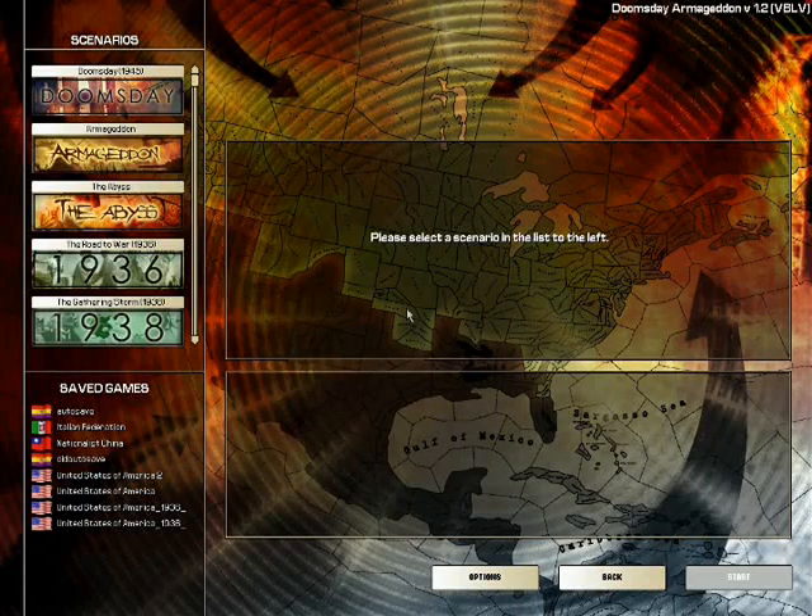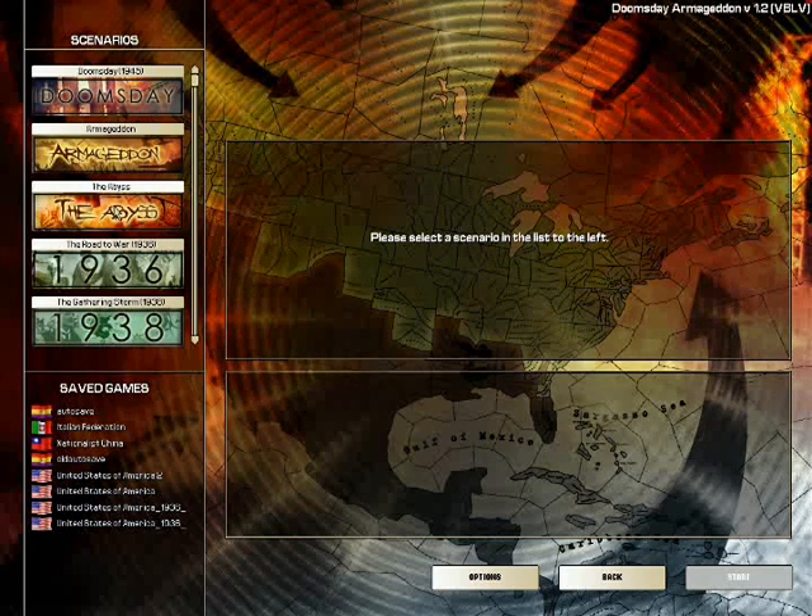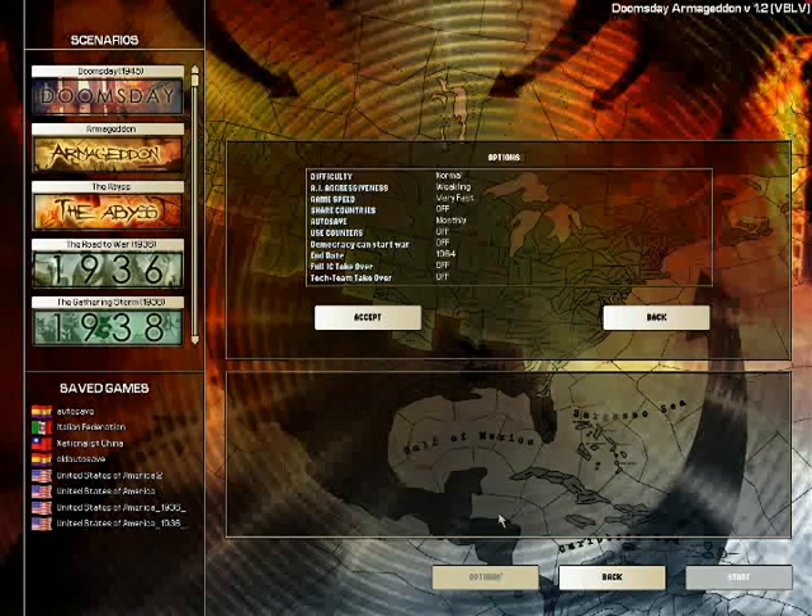Alright folks, welcome to a let's play of Hearts of Iron 2 Doomsday Armageddon. This game is a World War II strategy-based game which covers the years from pretty much the start of 1936, and it traditionally ended in 1948.